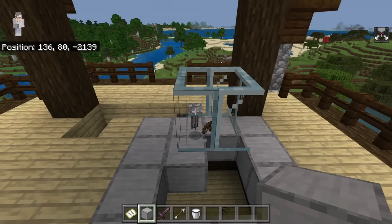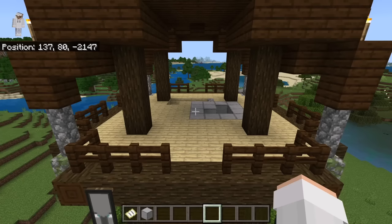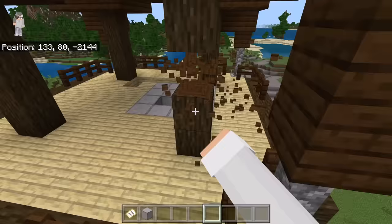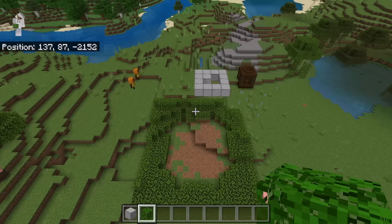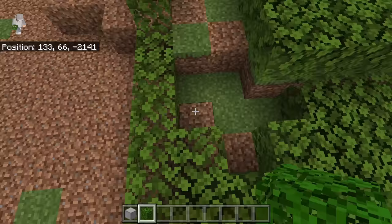By the way, if you get the bad omen effect, you can get rid of it by drinking milk. Then break these glass panes. The next step is to break the pillager outpost. After you are done breaking the outpost, cover this area with leaves. It's okay if your ground looks different than mine — just make sure you cover the ground with leaves.